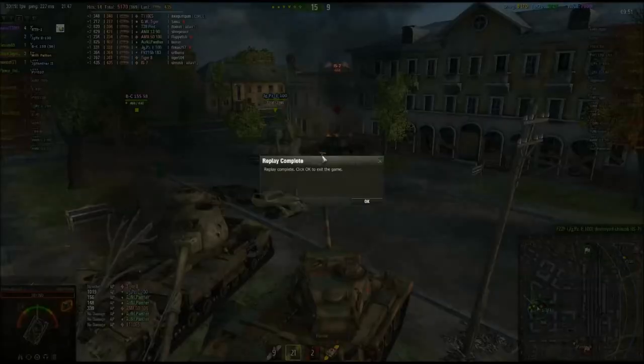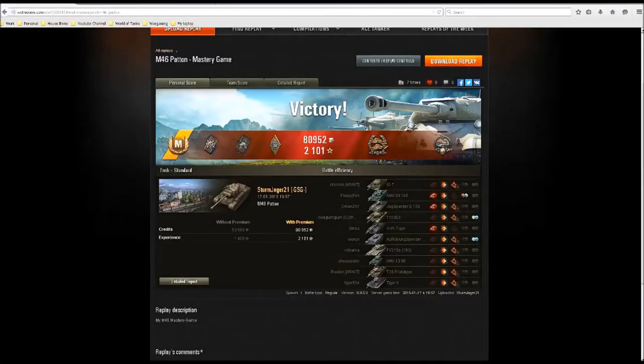That was really good. We got 5,170 damage. Let's check the post-game stats. As you can see, that was our mastery badge in the M46. We got the ribbons: Fire for Effect — do more damage than you have hit points; Duels — damage to vehicles that damaged us; and Bruiser — destroy modules. Which is nice.